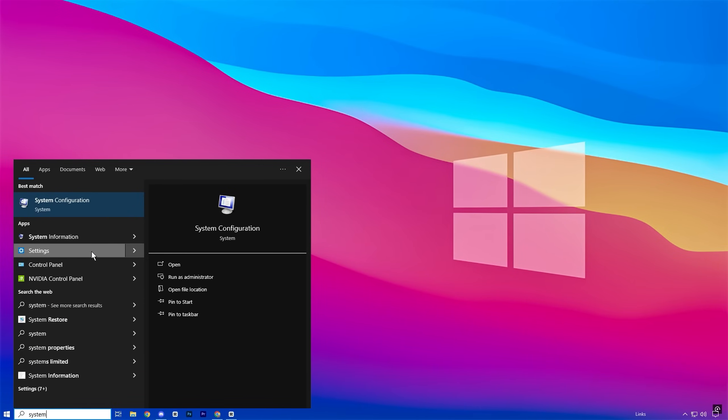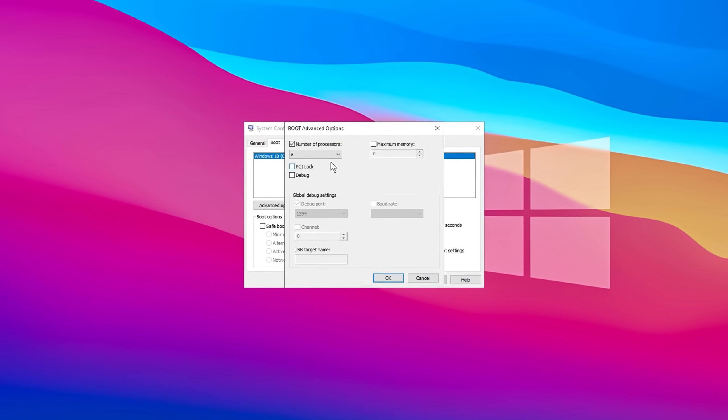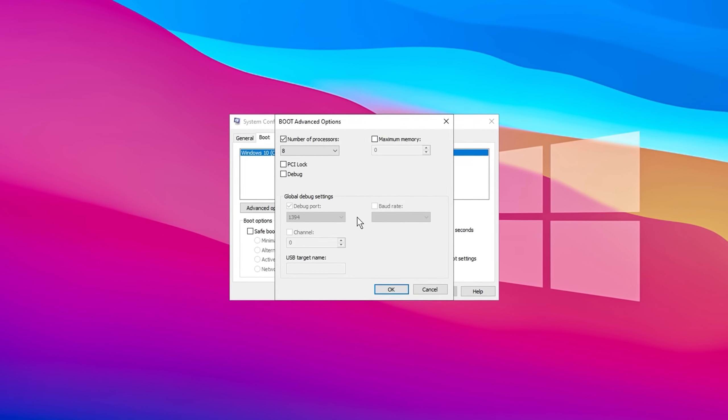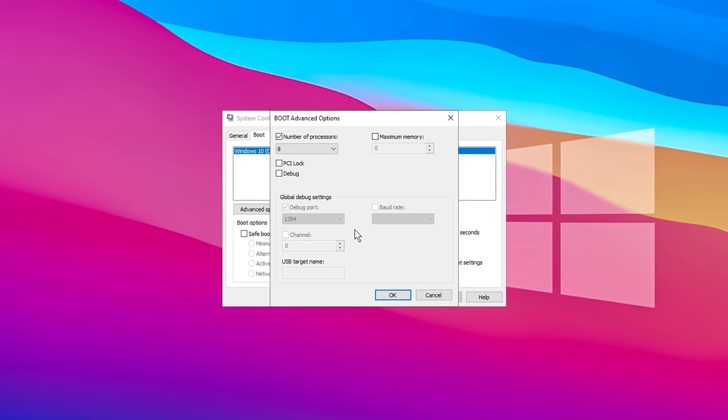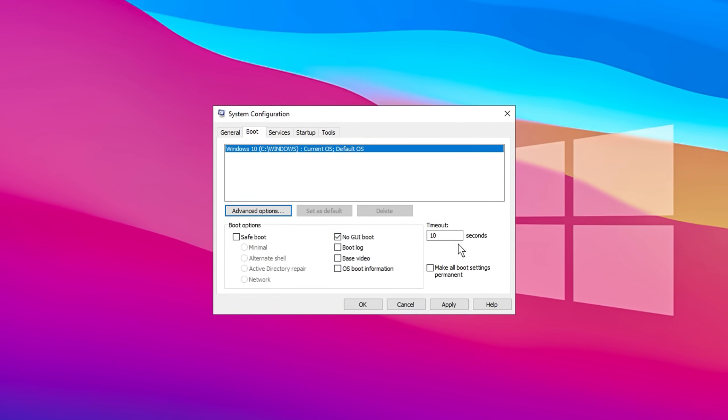Search for System and select System Configuration. Then go to the Boot tab and click on Advanced Options. When you reach the Number of Processors setting, set it to the maximum. I recommend using the maximum number of processors, as this will help your CPU perform at its full potential. For those with lower-end PCs, I suggest not directly copying my settings, especially for the timeout. A 30-second timeout is a good starting point. For high-end PCs, you can reduce it to 10 seconds. I have a mid-to-high-range PC, so 10 seconds works great for me. If you have a laptop or a less powerful PC, set the timeout to 20 seconds.